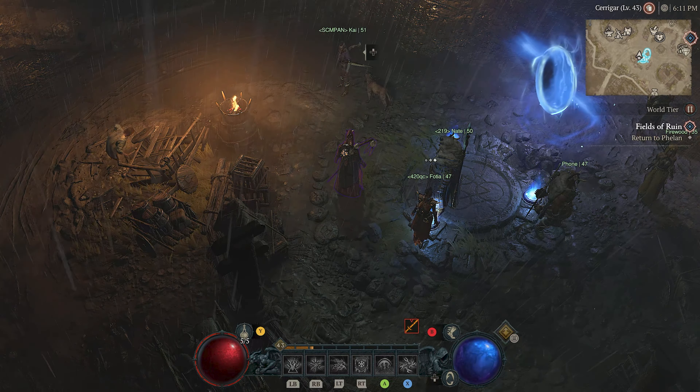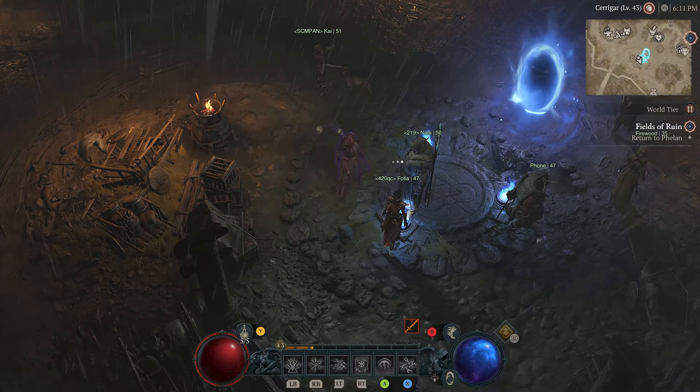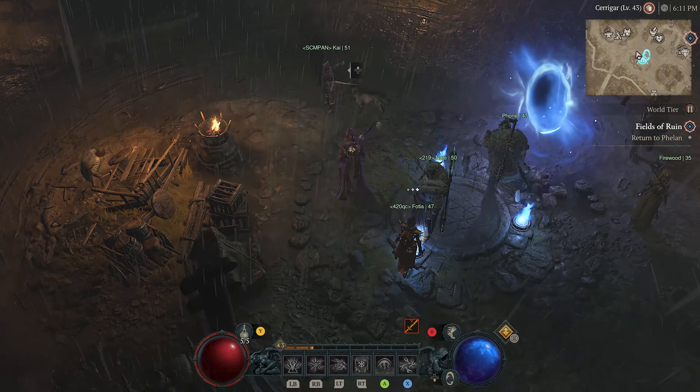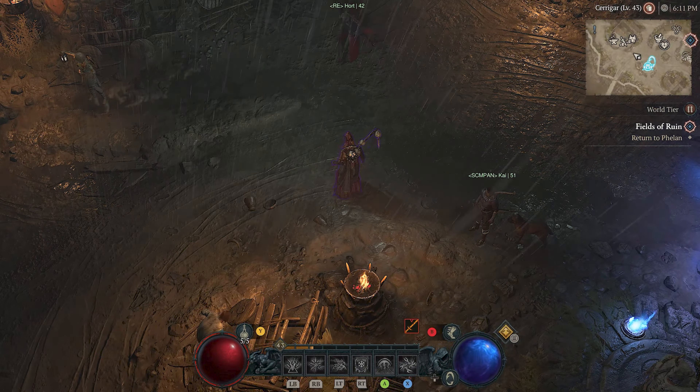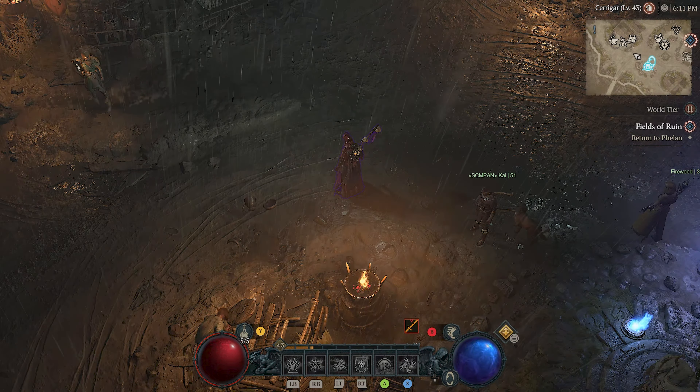Okay cool, so let's kind of go through our character here. As you can see I've got a lot of things I can mess around with, so I'm going to make sure we're in Kavistad, which is the base, and we'll stick with that.